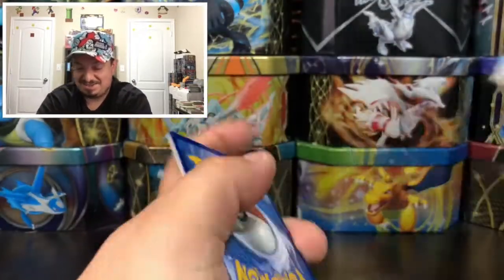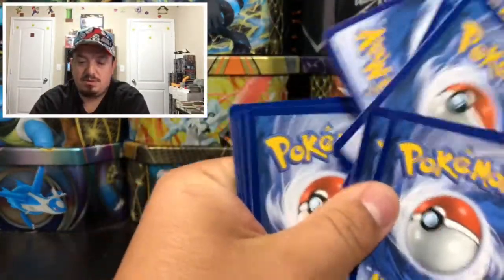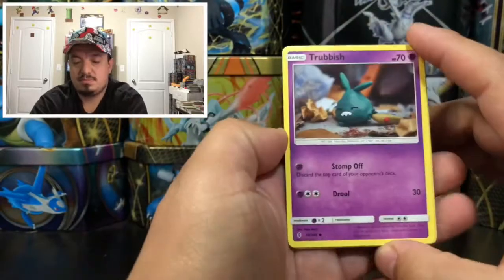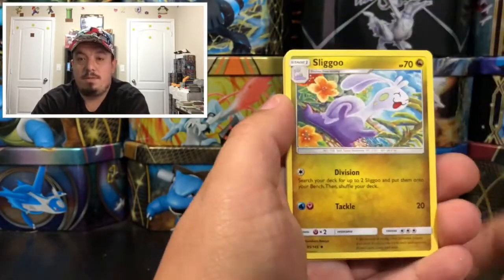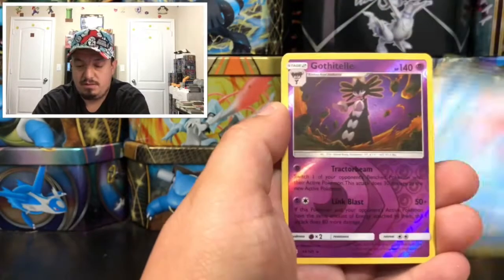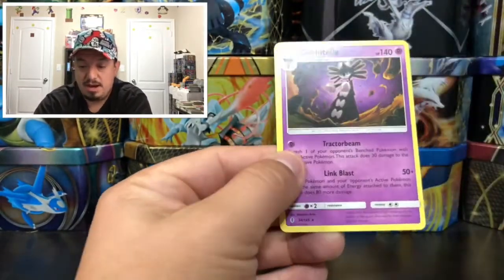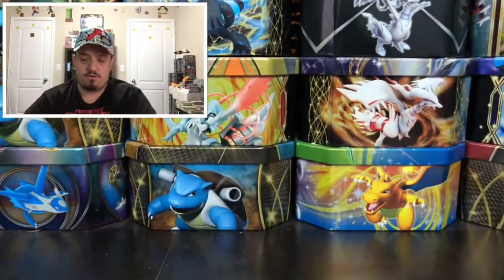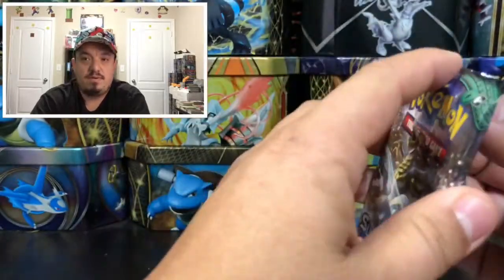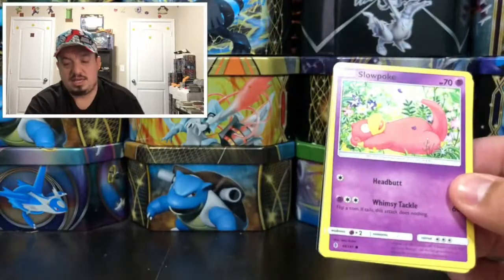Next pack — that is a Lycanroc. I used to call it Lincoln Rock. We have Trubbish, Petilil, Chansey, Alolan Vulpix — another one of my favorite Alolan forms — a Gothitelle reverse holo rare, and another Gothitelle as the rare non-holographic card. So far we are four for four — we've gotten at least a reverse holo rare or better out of every pack.